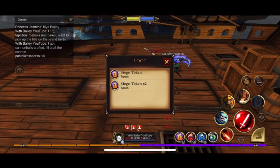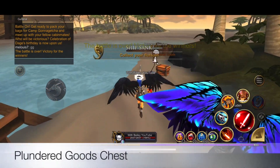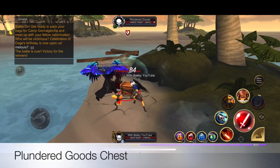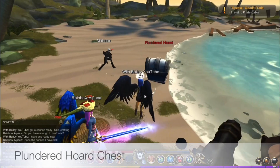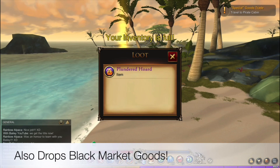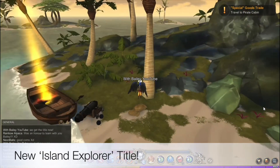Unused siege tokens get cleared after each war. The losing team gets a sunken ship and the plundered goods chest, while the winning team gets the plundered hoard chest, which also drops the black market goods.